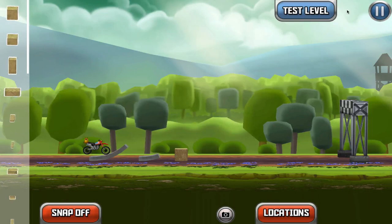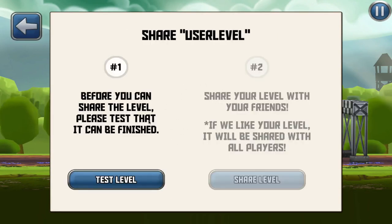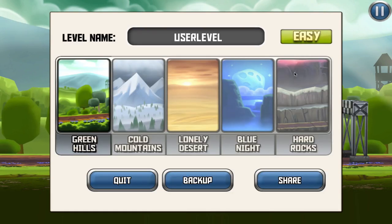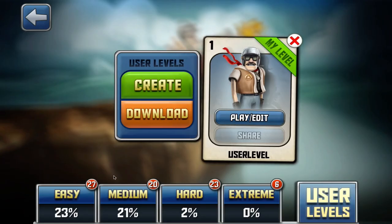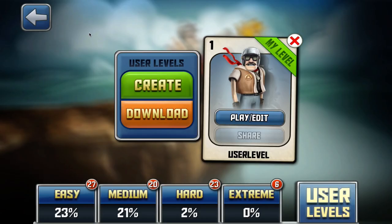Once you're done, you can share the level to upload it to the Bike Baron website. You name your level, unlock the different landscapes to use in the editor, test the level, and click the share level button. Anyone with the game can download your level by clicking the download button and entering the designated level code.